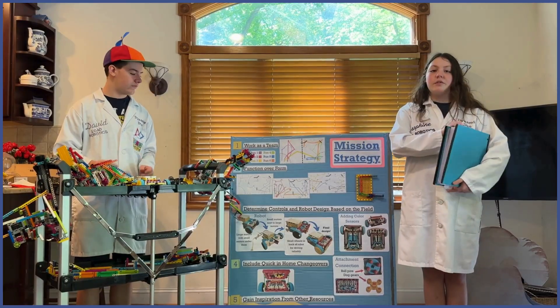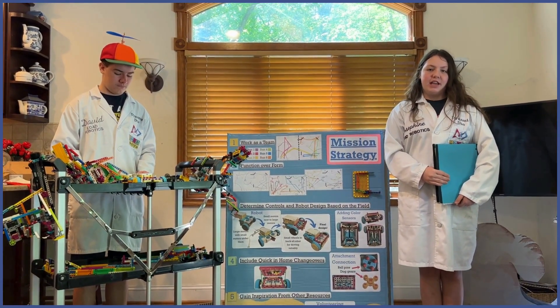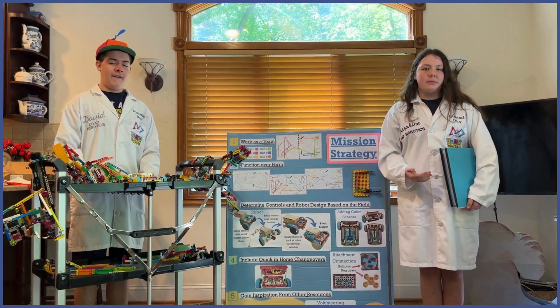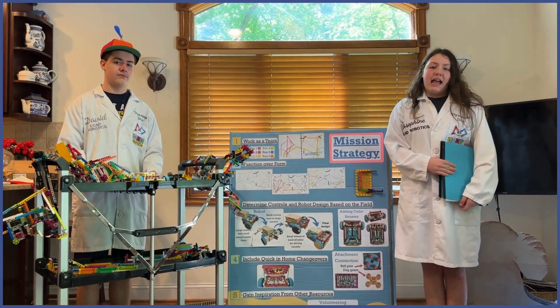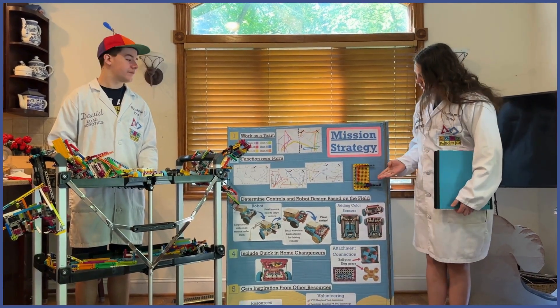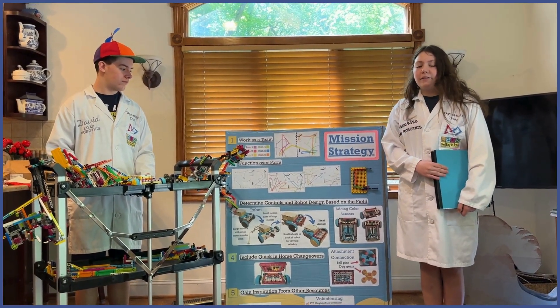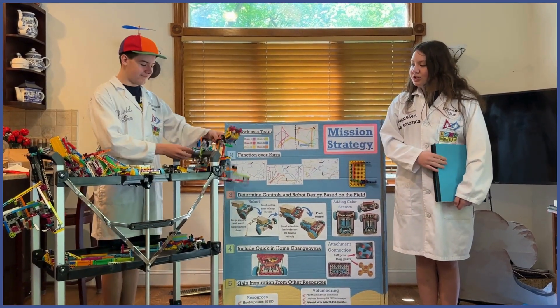Number two: function over form. At the beginning of the season, we worked on our strategy and thought about what attachments we could use and what mechanisms worked for multiple missions. We also made strategy charts to plan our path. Next, we started prototyping our attachments. One way we did this was using wobble blades to prototype mechanisms. This is how we designed the Feed the Whale mission — we have a ramp that falls when an arm is pushed to drop the krill.